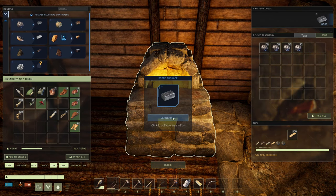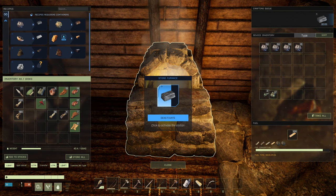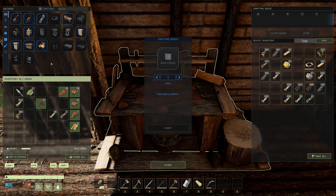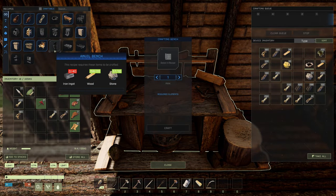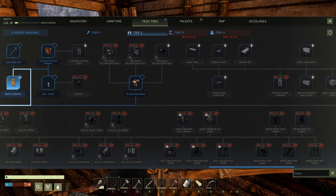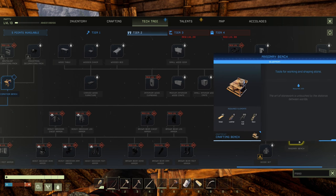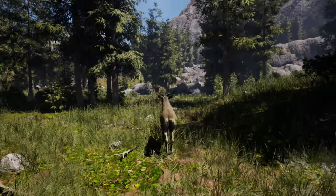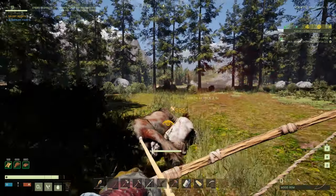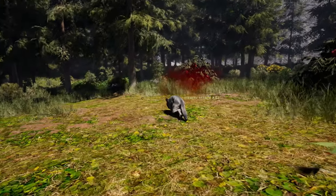Once back at base, get all that iron into the furnace — you are now into the upper tier of the game. You can also use the furnace to store various items. On your crafting bench the anvil requires 40 iron ingots. You are really aiming for the masonry bench — that's level 15, two levels away.